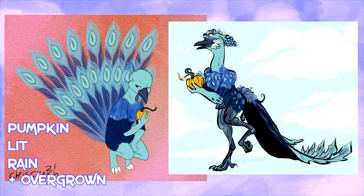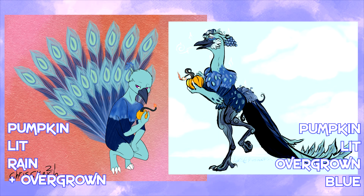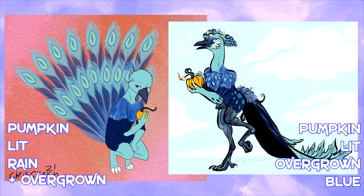Speaking of the guesses, we have Positive here to guess based on Masao's piece. They went with Pumpkin — makes sense. Lit. Hey — Overgrown. And Blue. Dang it, I was hoping for a home run but I can't fault Blue. We might have kept Rain if maybe it was raining in Masao's piece and they were guarding the pumpkin or something. I really love how Rain was used for this, and even though we only got three out of four, I count this as a massive win for this specific round.